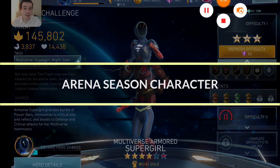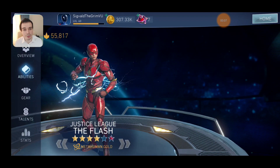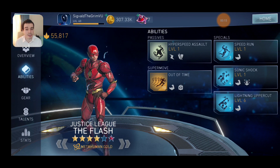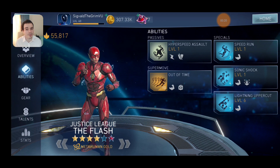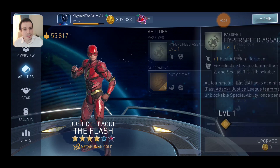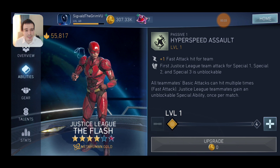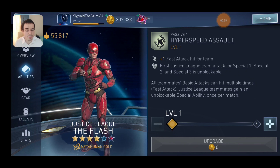Now let's get into the arena season character. The character is going to be Justice League the Flash, and this guy is going to be an amazing character — definitely up there among the best characters in the entire game, for two reasons. First of all, he's a Justice League member, so he will have synergies with the other Justice League characters, meaning he'll be able to get bonuses from Cyborg's passive, from Aquaman's passive, and so on. On top of that he's going to have a very interesting passive called Hyper Assault, which makes the first special one, two, or three of the Justice League team unblockable — but that's not even the most important part. It also adds plus one fast attack hit for your team.